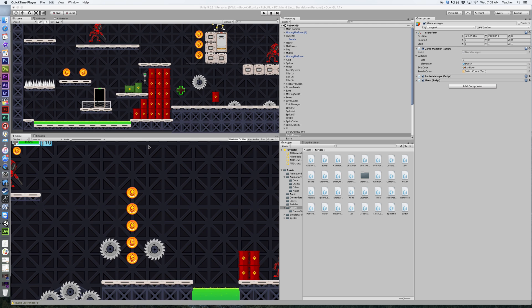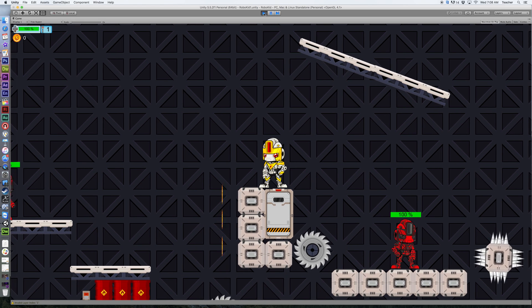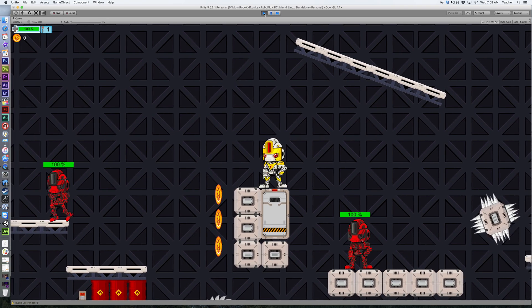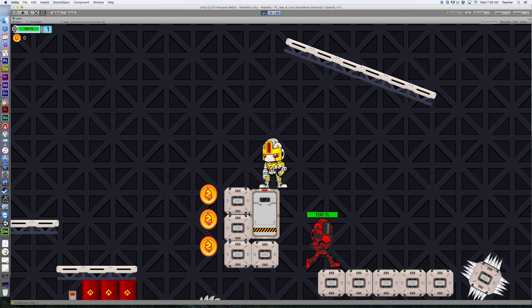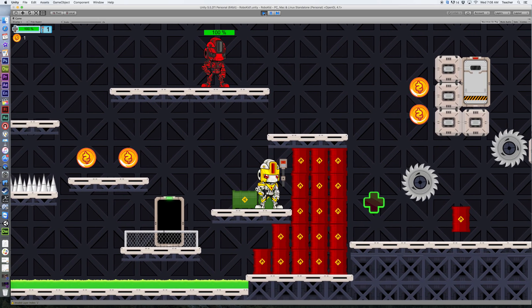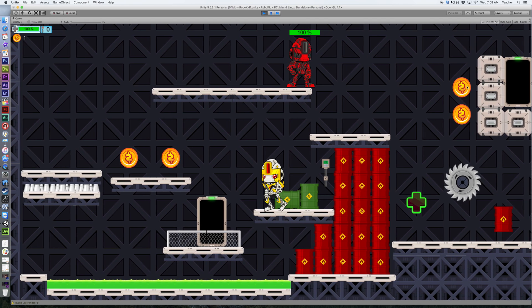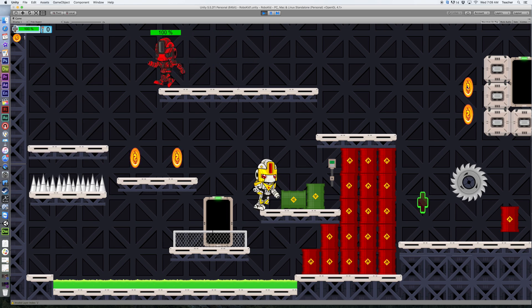We're picking up where we left off. What we got done earlier: we've got some switches that are now activated. If you don't activate the switches and you come over to the exit door, you cannot leave — it's blocked. There's a collider on there that won't let us get through. If I trigger the switch, we'll see the exit door opens up. It recognizes that all of the switches have been tripped in the level, and then that door is now open.